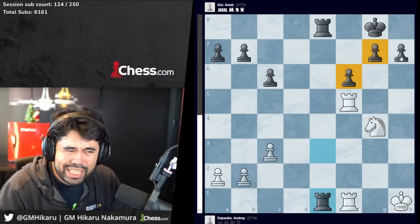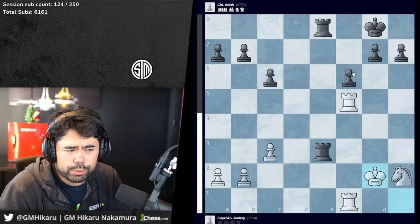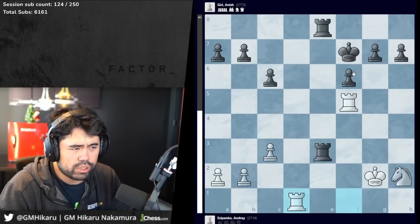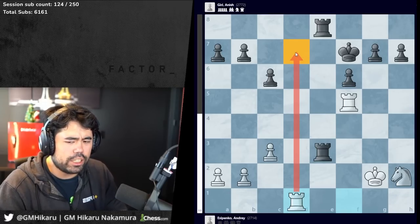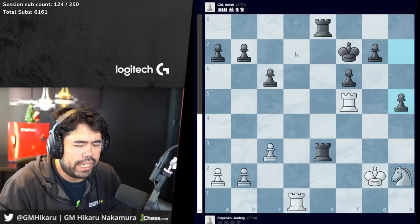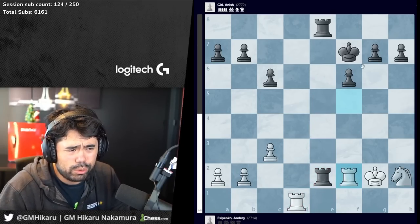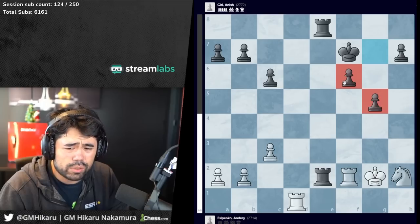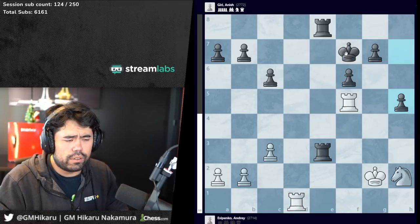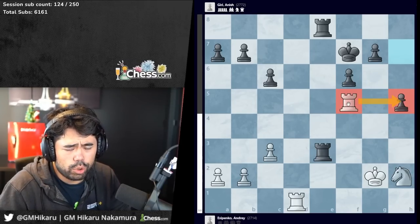Knight f5 by Esipenko, trade, and now f6 by Anish. At this point it's really important to take stock — white has a knight for three pawns on the kingside, nothing is really happening on the queenside. Long term you have to be very careful that these pawns don't start rolling, especially seeing as they are not weak whatsoever. Even with knight g4, rook e1, you still can't really attack these pawns and there are serious long-term threats. After king g2 by Esipenko, king f7 by Anish, rook to d1 tries to take the center.